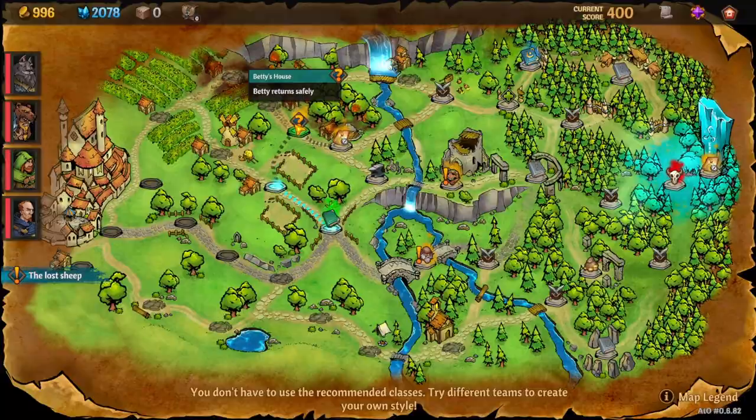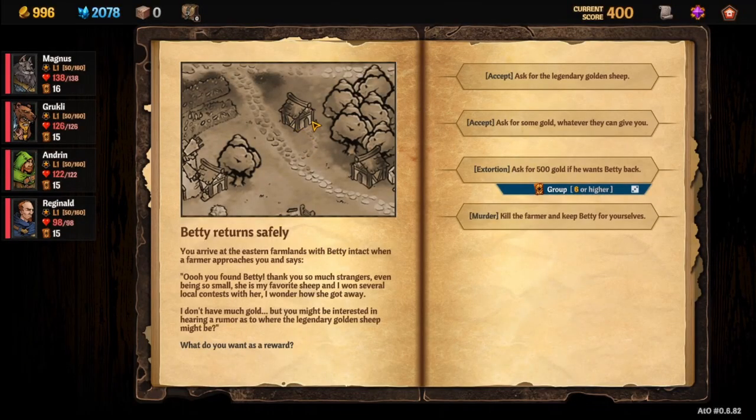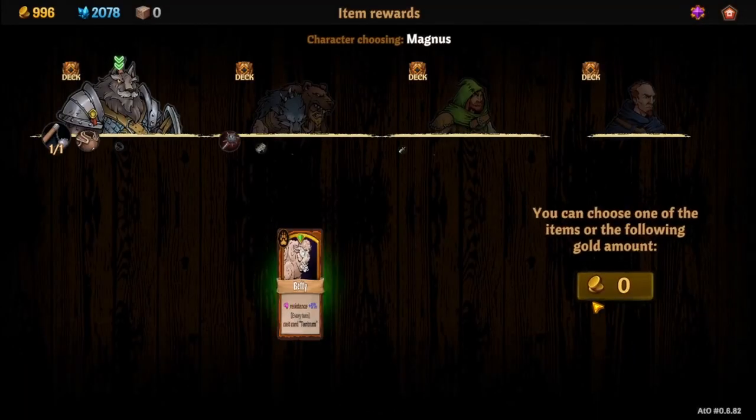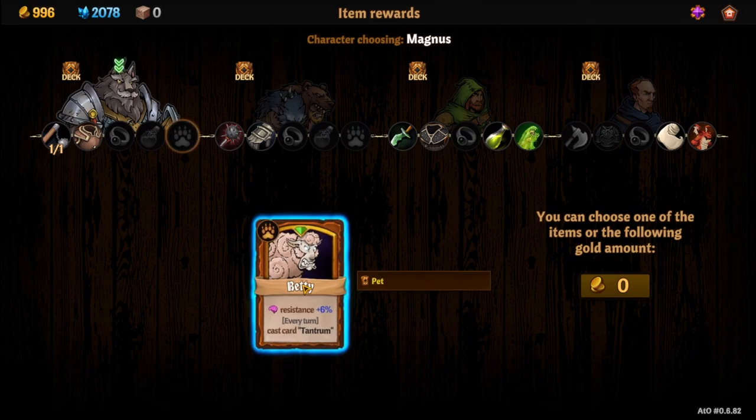Once you've done that combat, go up to Betty's house. You need to kill the farmer and keep Betty for yourself. I know that sounds pretty dark, but that's the option that gets you Betty. If you're role-playing you might not want to do that, but that's how you get Betty.